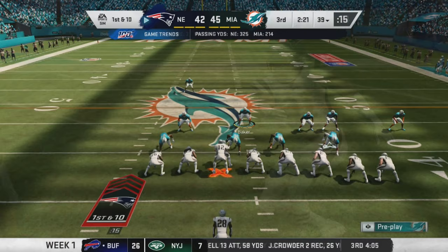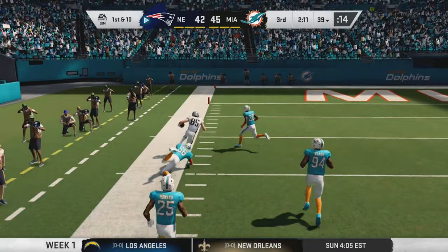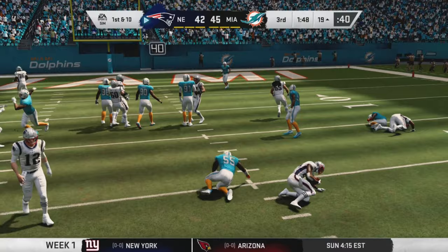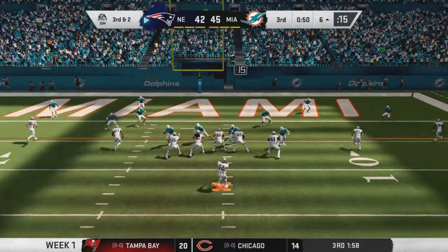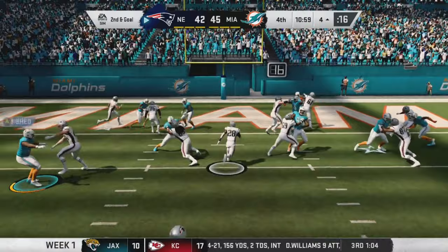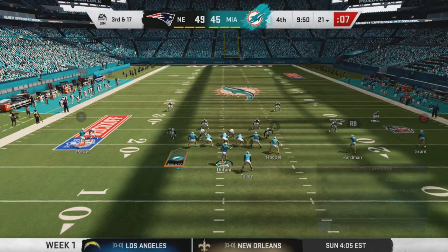Brady hits a play-action pass to a wide open Rhett Ellison, but Keontae Washington the undrafted rookie makes a great tackle. First and ten in Miami territory — Jerome Baker reads the play really well for a tackle for loss. On third and two, Rhett Ellison makes another catch and they're down at the one yard line — that ends the third quarter. First play of the fourth quarter, James White jumps in for his third rushing touchdown, and now they're up 49-45.